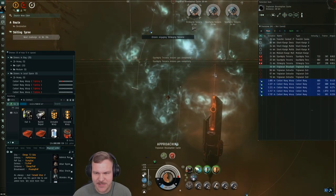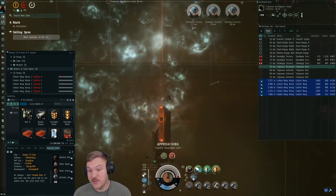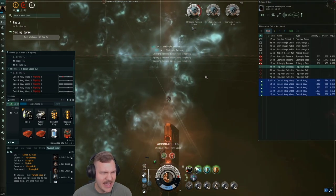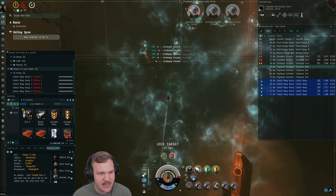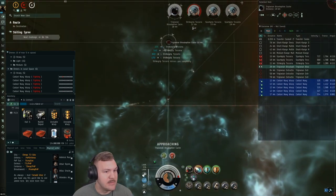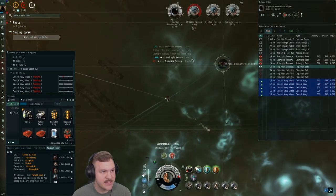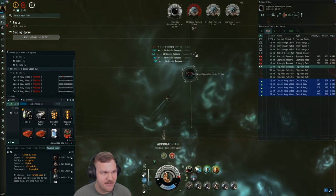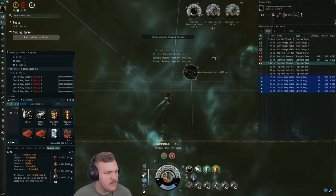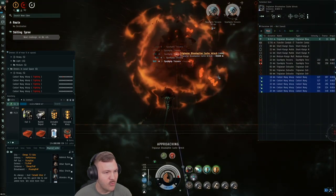Typically you want to aim for about five minutes per room — that's a good target. If you go over six and a half minutes in one room, you're in trouble. Under five minutes is comfortably good. Obviously the faster the better. There are only three of them left now, and once I get down to three Tesseras I'm comfortable letting them get closer — I know my tank can handle it. This is a cap-stable fit.